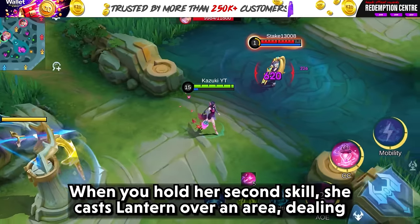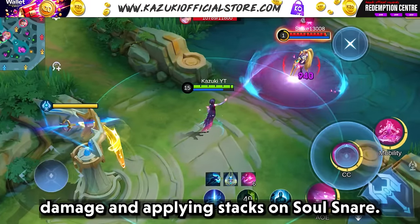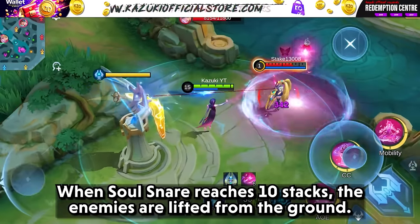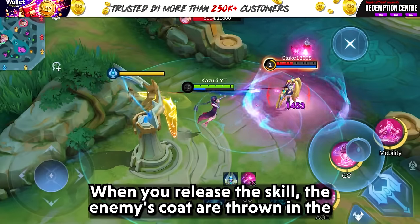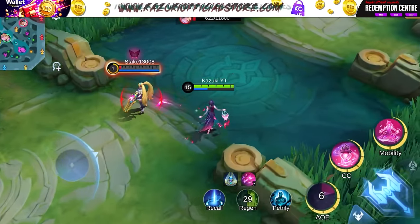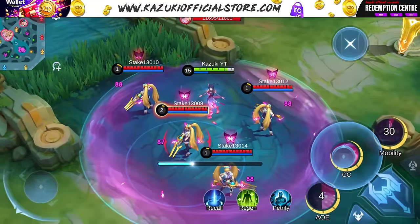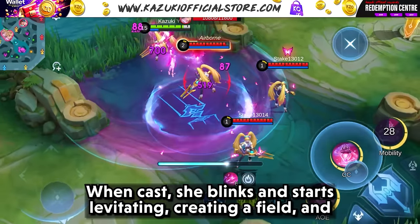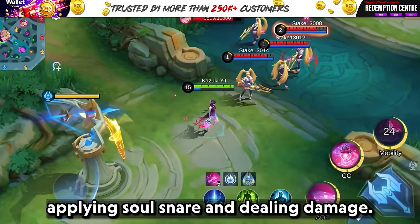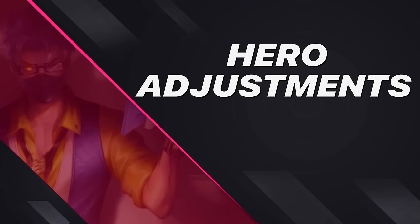Her second skill — when you hold it, she casts a lantern over an area, dealing damage and applying stacks of Soul Snare. When Soul Snare reaches 10 stacks, enemies are lifted from the ground. When you release this skill, the enemies caught are thrown in the direction you release while dealing damage. Finally, her ultimate: when cast, she blinks and starts levitating, creating a field that applies Soul Snare and deals damage.